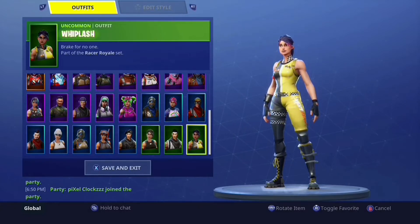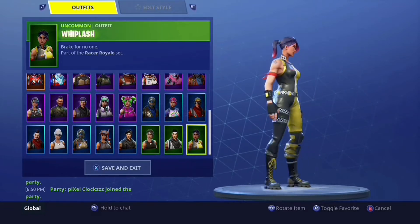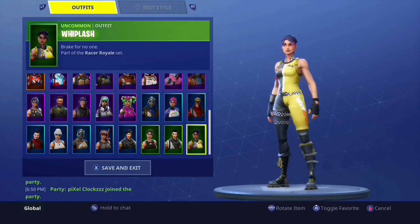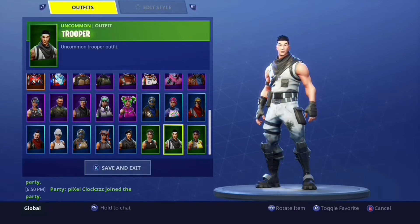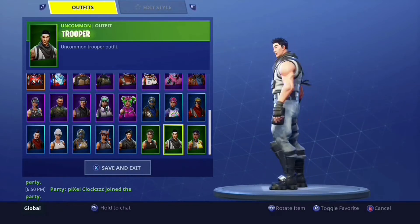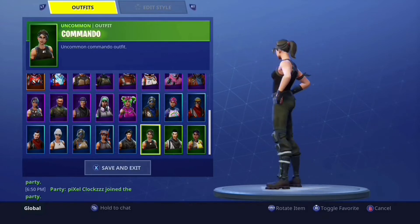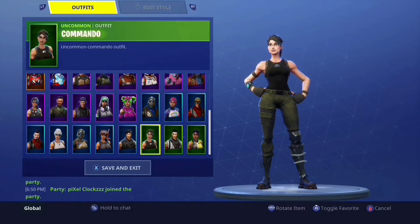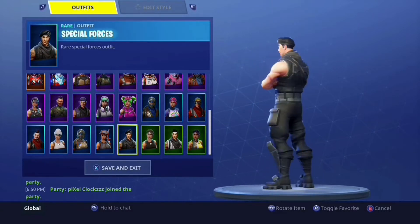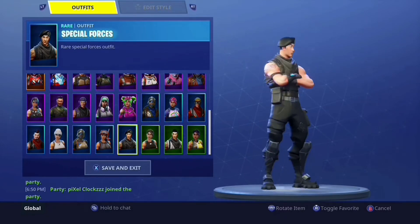I've got the Whiplash — I got this skin when it last came out, got it for free from Save the World with 800 V-Bucks. I got the Trooper when it first came out, around October or November, so I've had it a while. I got the Commando when it last came out from the item shop — it's actually a pretty good skin with the Black Knight shield. I got the Special Forces when it first came out too, it's an alright skin but I don't use it.